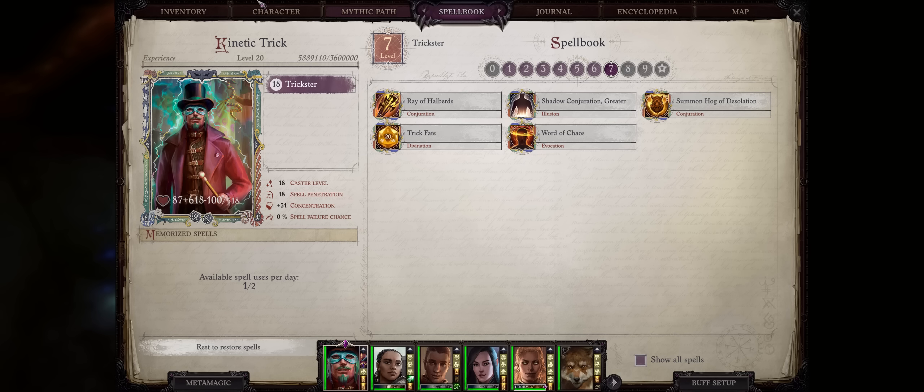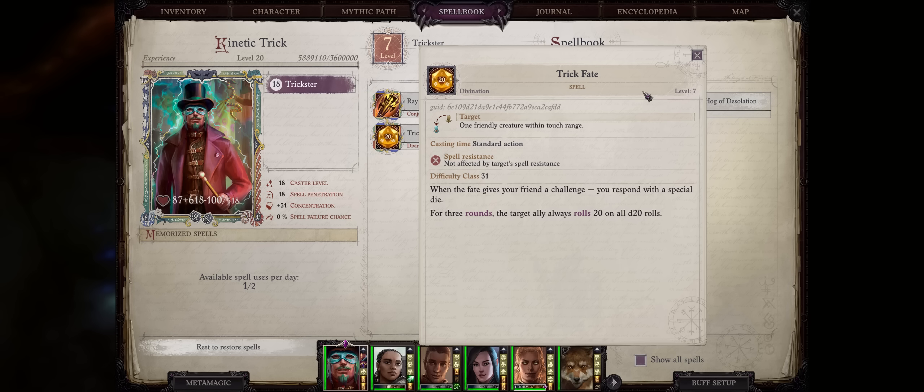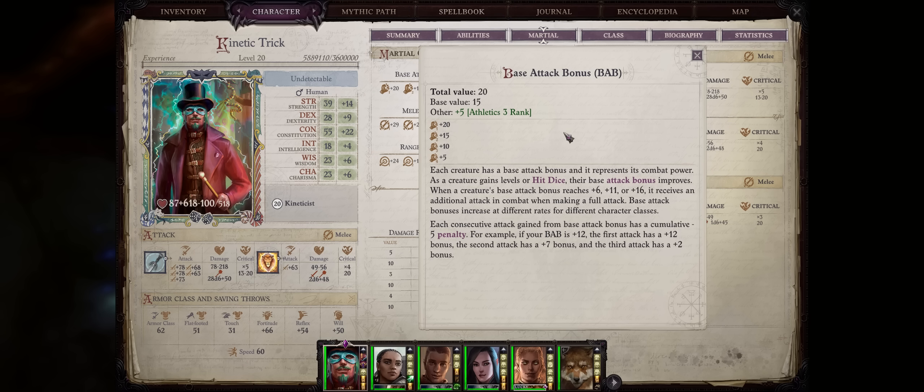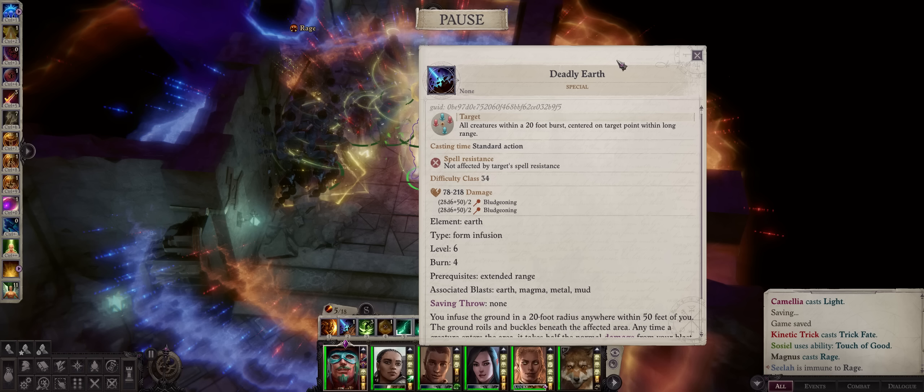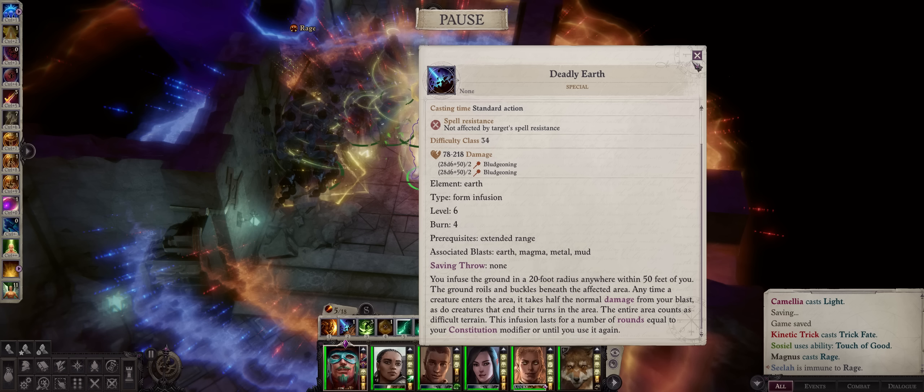And when you consider how absolutely absurd our critical damage is, the more criticals you're getting the better. By remaining a full Trickster instead of going Legend, you can even get access to the Trick Fate spell, which destroys everything because you'll get 100% critical chance. Together with other nice powers like the Athletics 3 Trick, which lets you scale your base attack bonus from 15 to 20, just as if you were a high base attack bonus class like a fighter, resulting in higher damage and also another attack per round with your Blade. If you want the highest single damage possible, then the Trickster Kineticist is definitely the way to go. Abilities like Deadly Earth, because they don't require a roll to hit, cannot critical — although it doesn't really matter because you're still dealing close to 400 damage with your Deadly Earths.